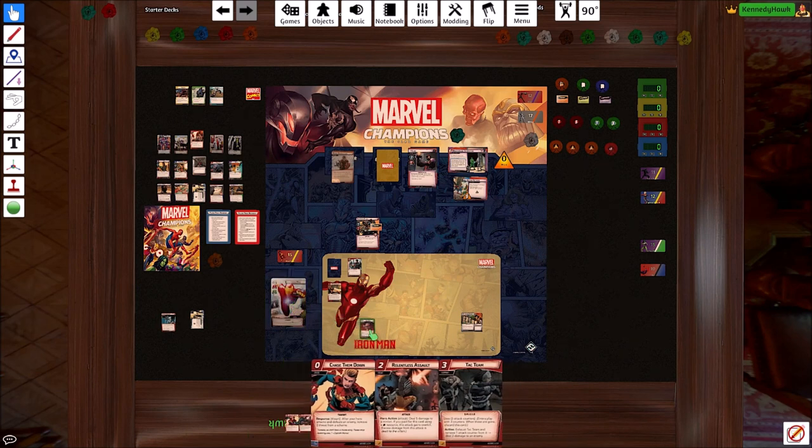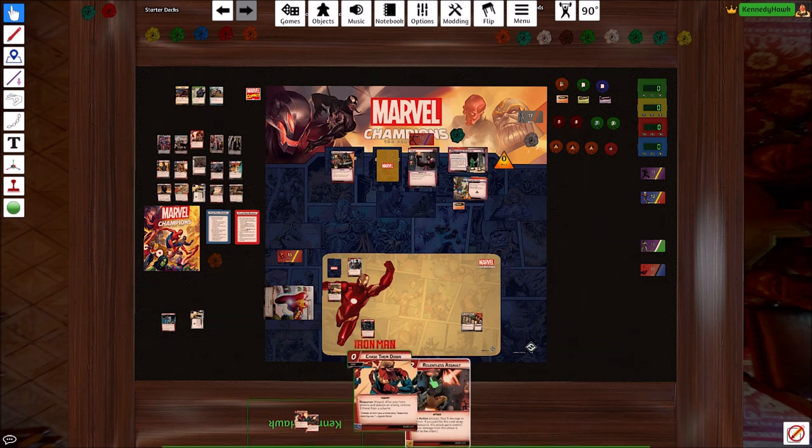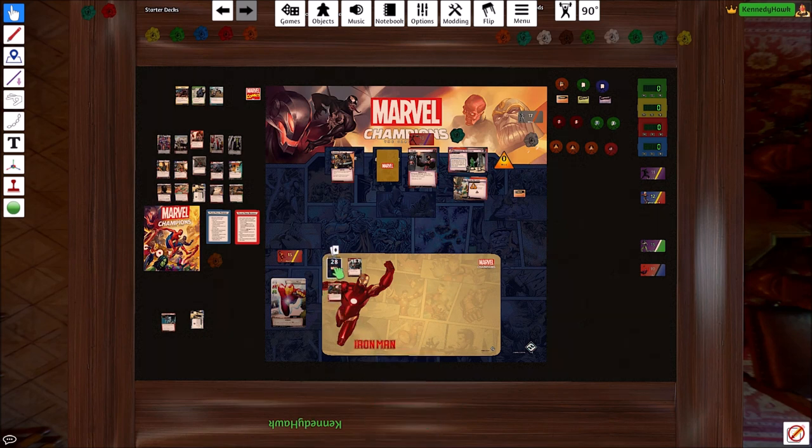We're going to flip and pay two for Relentless Assault — well, we'll attack and clear tough. Then we'll pay two for Relentless Assault. That lets us put two damage on Claw. Killing this minion, letting us play Chase Them Down to get that down to one threat. We played Relentless Assault, we got nothing left in hand, we only need to draw two cards. So we really need to flip back to this other side.